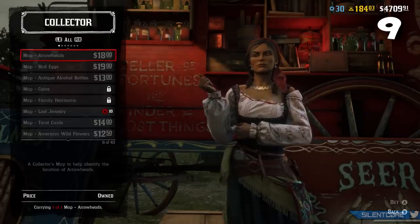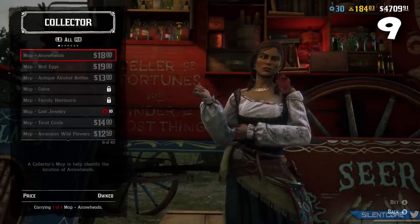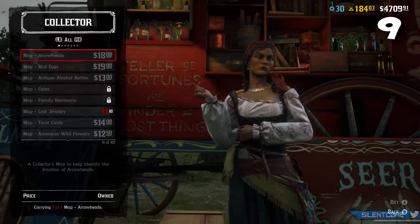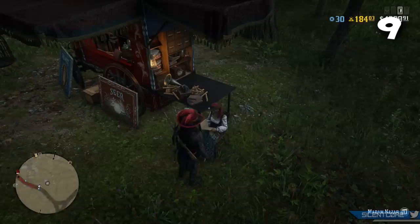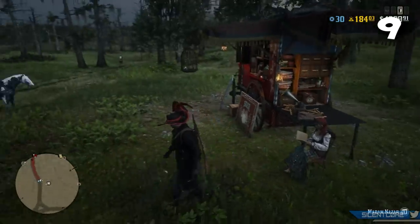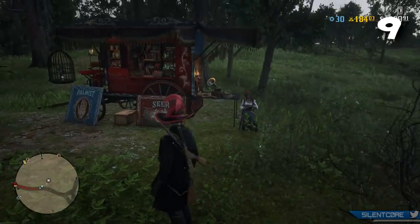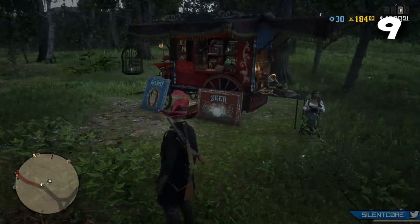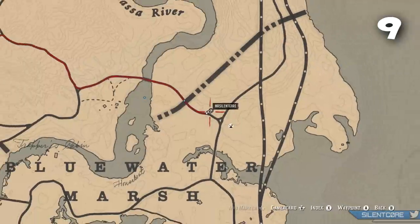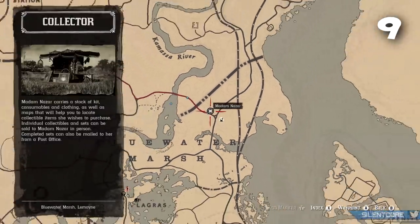Next up: do not sell your collectibles individually. I know it's really tempting to sell a couple individually for a quick buck, but they are worth significantly more when sold in sets, and you'll get a ton of XP for doing so. Even when you have doubles of certain collectibles, it's recommended that you keep those doubles so you can build collections of multiple sets to sell in the future. It's going to help you rank up a lot quicker when you start getting multiple sets.